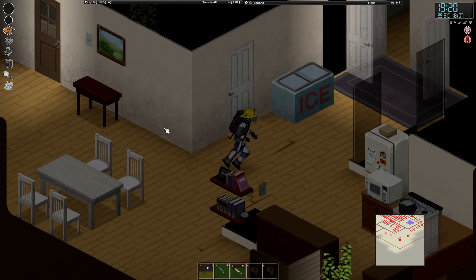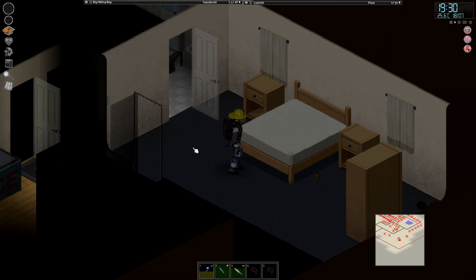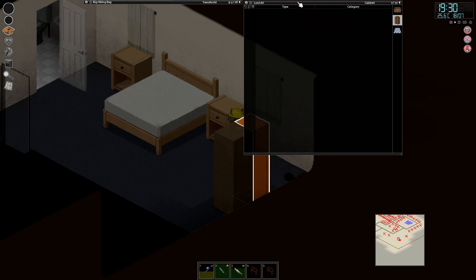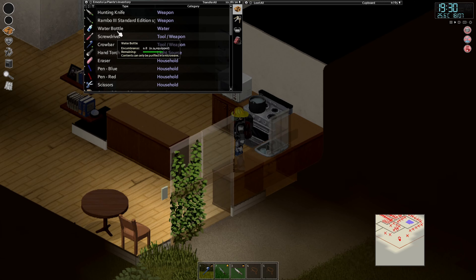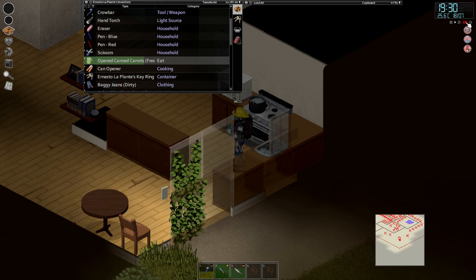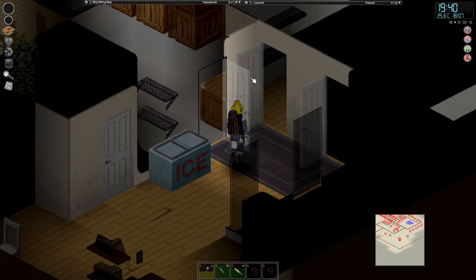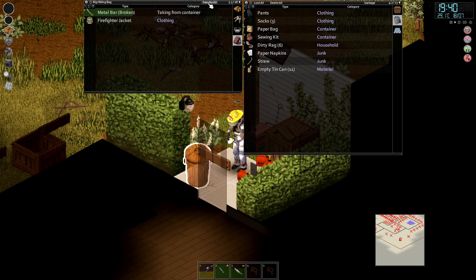Getting rid of all the cans and stuff like that - just general cleanliness, which I think are both good things to practice. Let's open up another can of carrots and eat it. Storage capacity has been greatly upgraded and we actually have a trash can now, so we're just going to transfer all of this in here. The firefighter jacket cannot be repaired so we're just going to delete it.